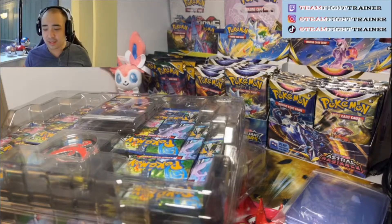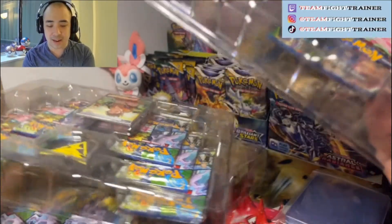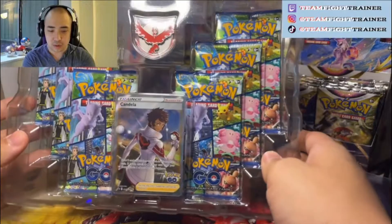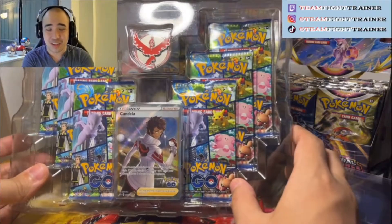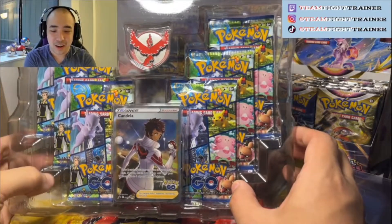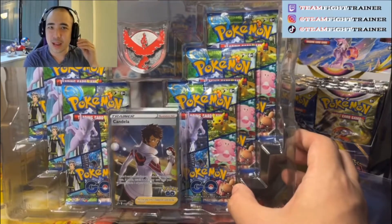To keep things as fair as possible, I've taken everything out of the boxes but left everything in the plastic, so we'll go through these plastic by plastic. I'm going to save my team, Team Mystic, for last, and we will start with the red team. I'll show you on screen what the values of some of these cards are.